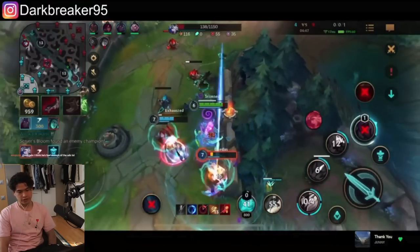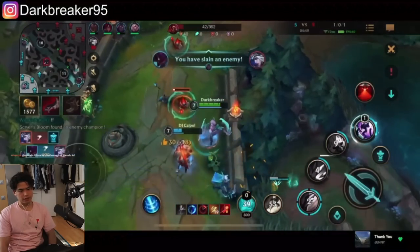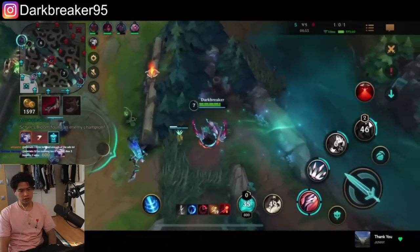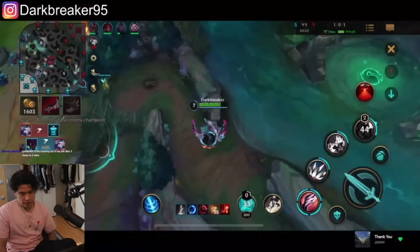Varus gets a kill and kills Thresh in a 1v2 — very good! I try to flank on Ashe to get another kill. They get the first Rift Herald, but I took the enemy red buff and we got two kills plus the shutdown on Ashe.